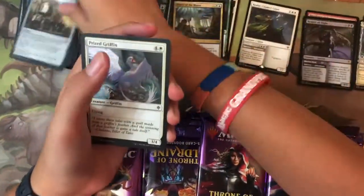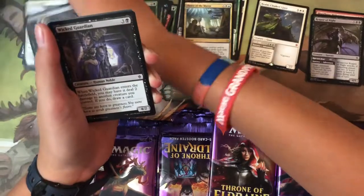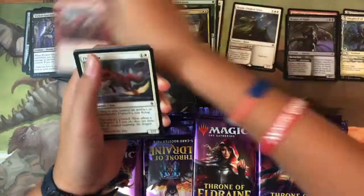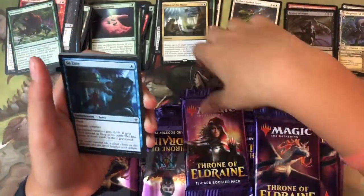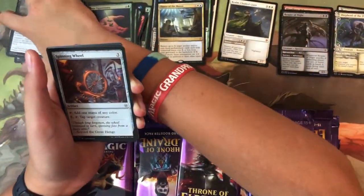Pack eleven: Weapon Rack, Prized Griffin, Festive Funeral, Wicked Guardian, Seven Dwarves — fifth position again — Flutter Foxes, Outmuscle, Locthwain Pattern — and there's a foil! The uncommon foil is Spinning Wheel.